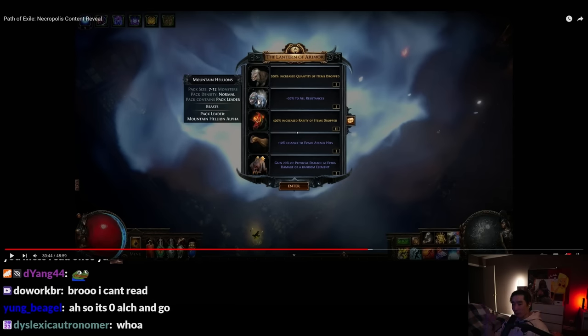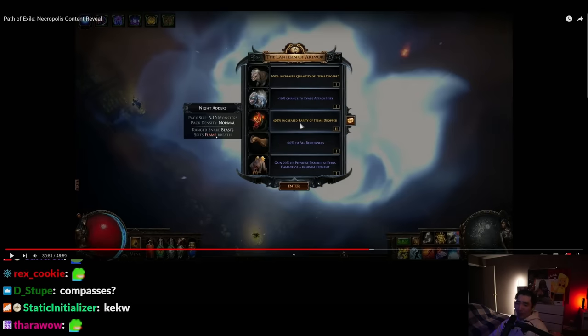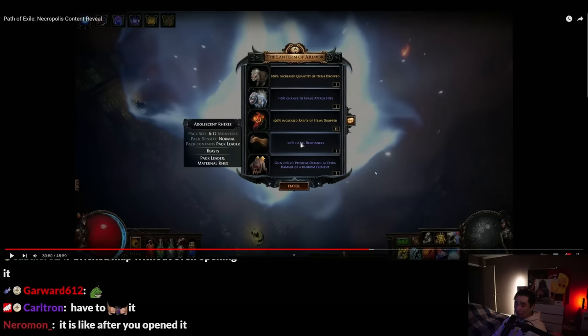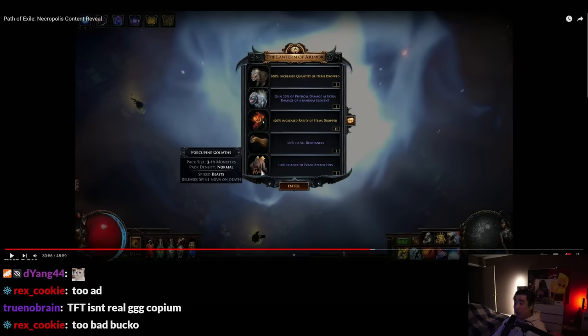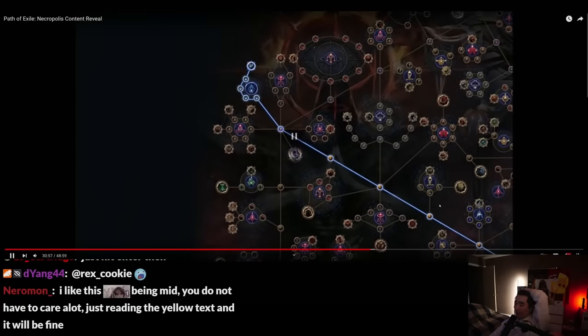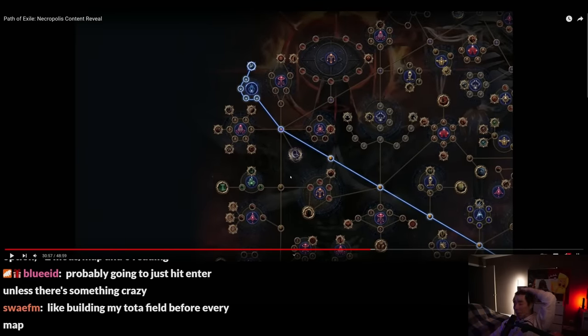Let me think about the map process now. I roll the maps with all the modifiers, scarabs, compasses, chisels, all that. Then select the map device modifier. Then I gotta read this other menu — wait, you can't trade the map after you see this menu? Once you open it, rarity of items from these mobs, quantity from these mobs. I don't want to be a negative Andy, but this is not very 'launch and go.'